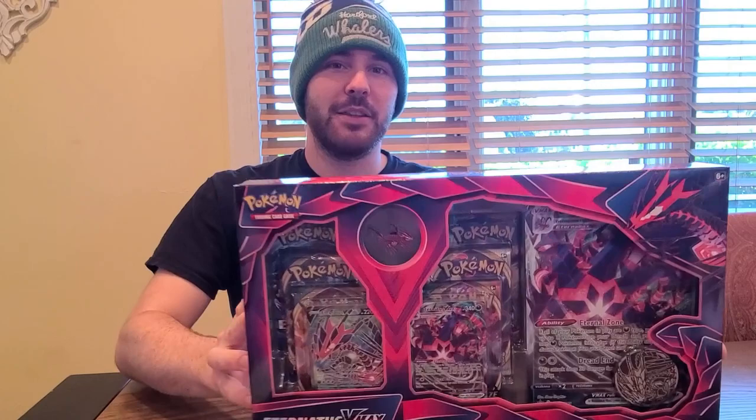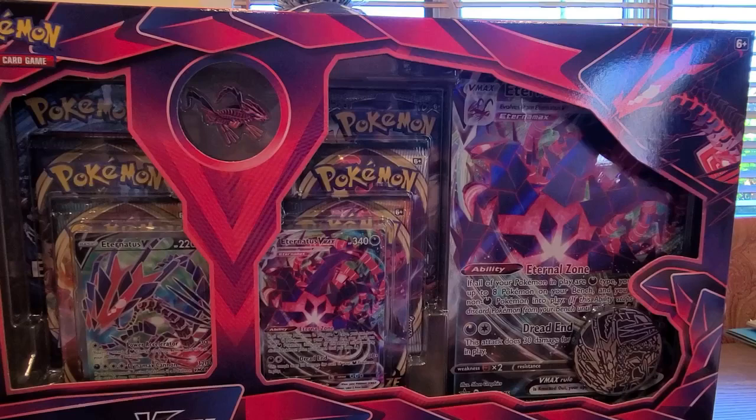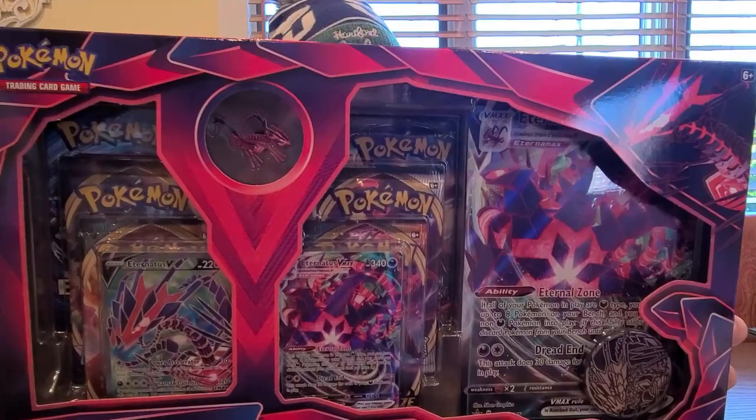For today's video we have the Eternatus VMAX box, picked up today. It comes with the full art promo card with him in it — one card with him, the pin right up on top here, a coin, and six booster packs. There are two Darkness of Blaze packs in here, so I'm hoping for a rainbow VMAX card. Got the back of it right here.